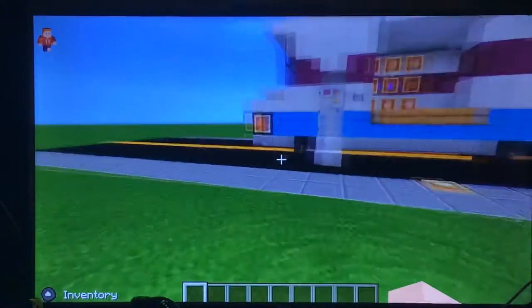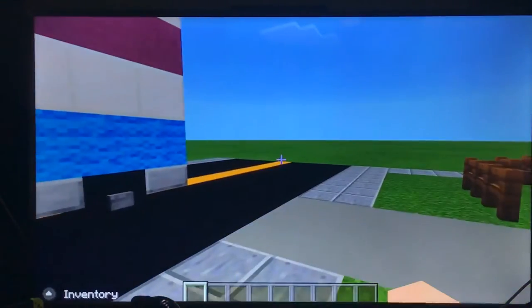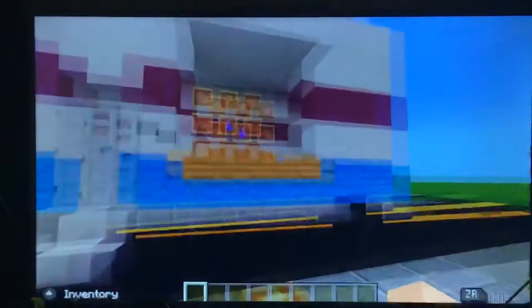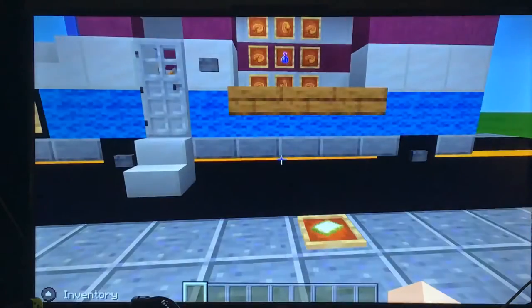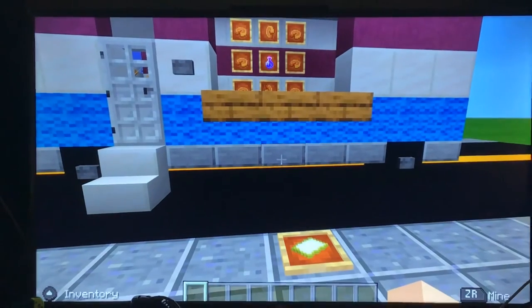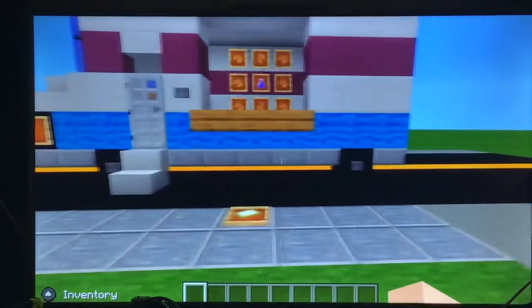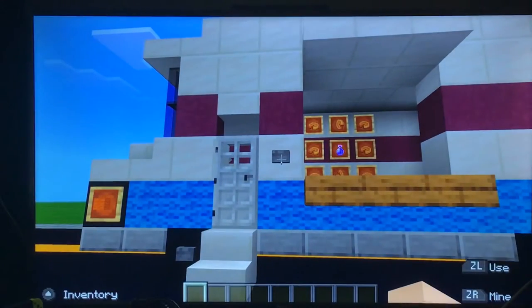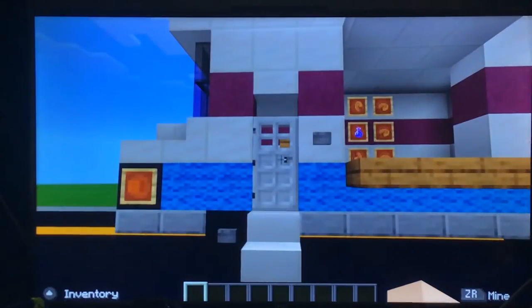We'll start with the ice cream van. I know I made the van the wrong way — it's like completely opposite. The front is supposed to be the other way, and I messed up. I just haven't played Ice Scream in a long time and that's all I remembered. I am going to be including this in the full game, but I mean, who really cares?